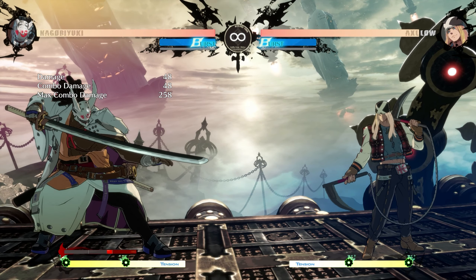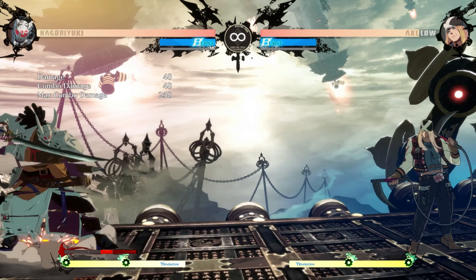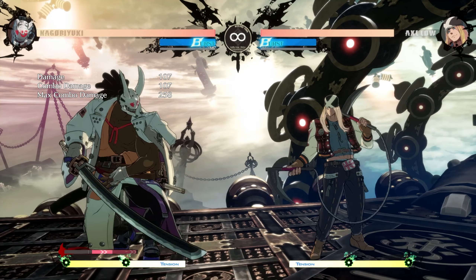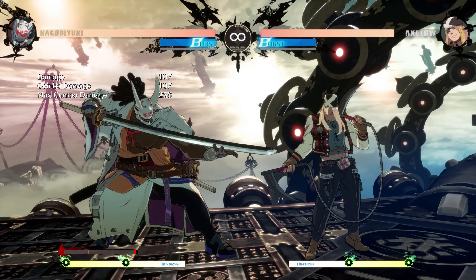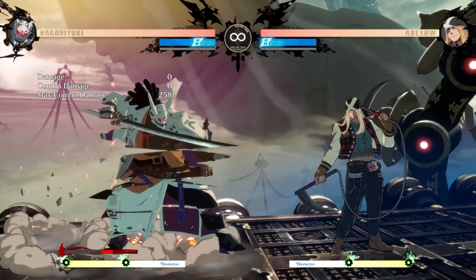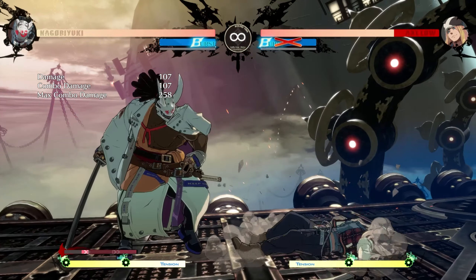All of his special moves will add 90% of a single gauge to his blood meter, except for his dash which adds 43%, and his command grab special which will deplete the entire thing — it's 280%, so almost three full gauges.